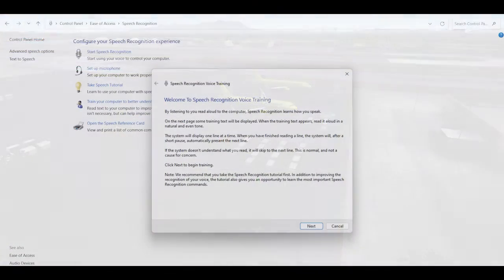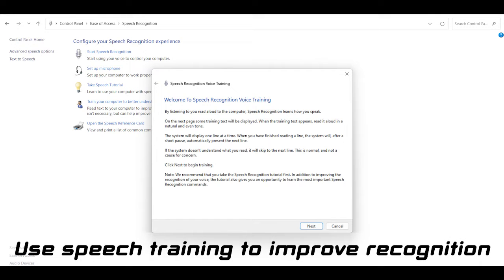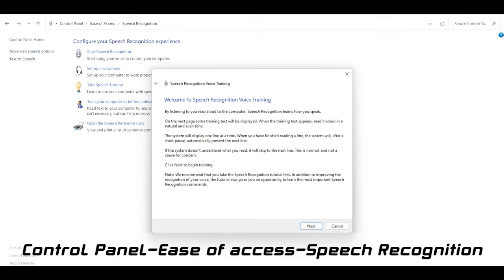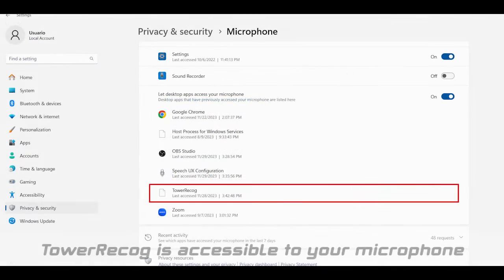Take speech training on your computer. This training will have you read some text to improve its ability to understand your voice and your accent. This training can be found in the control panel. Also, make sure you have a good microphone. The voice recorder application is on the list — let's access it.